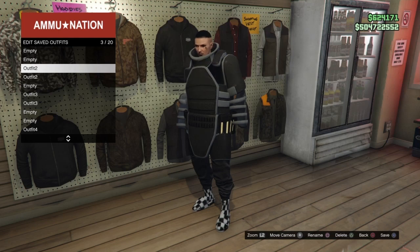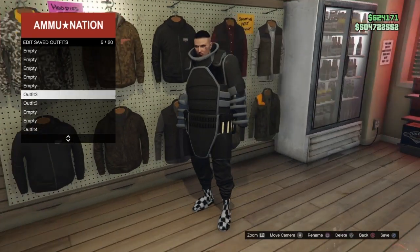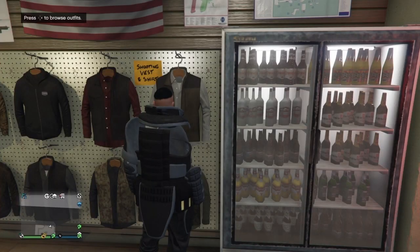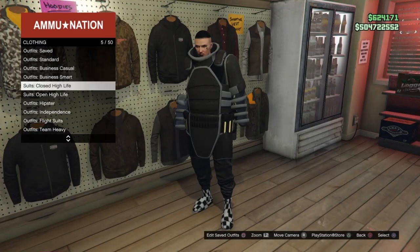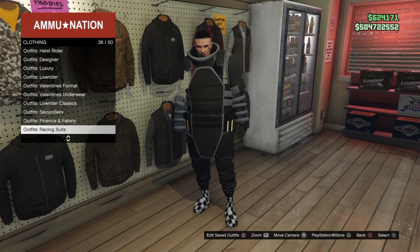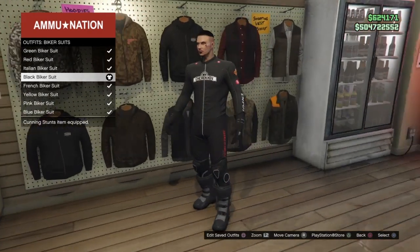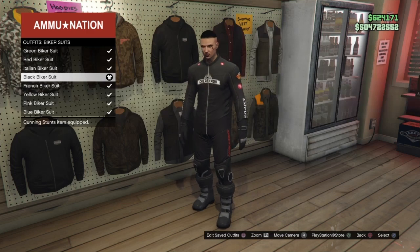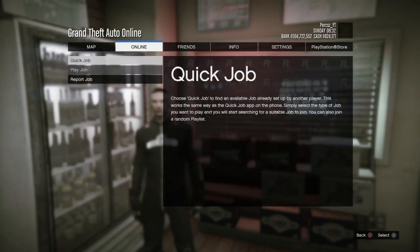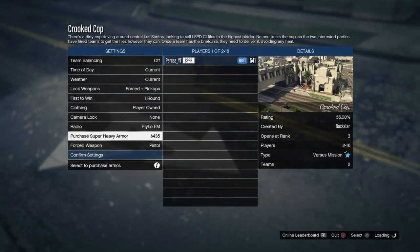Now you should see both outfit 3 components. Go to the clothing store, go to the biker suit section, and equip the black biker suit. Once equipped, back out and start Cookie Cop again. Once you start Cookie Cop, wait until you load in, set clothing to Player Owned, and wait for someone to join the mission.